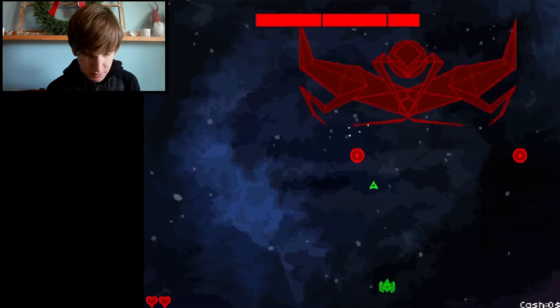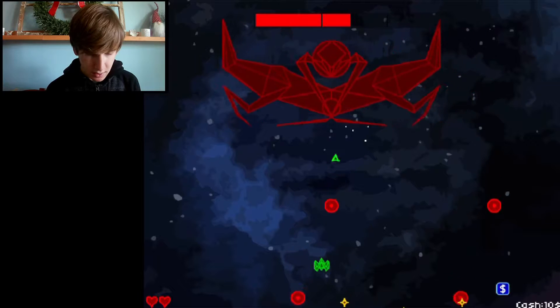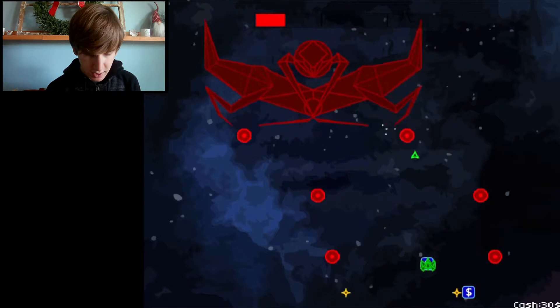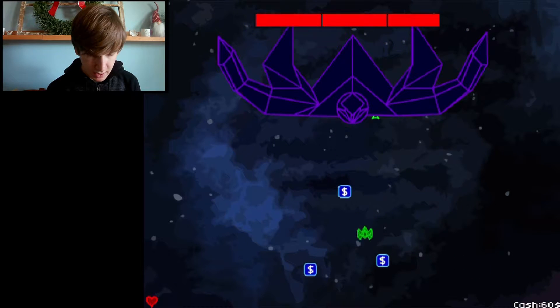You just use the arrow keys to move — you can also use the mouse but I'm just using the arrow keys. As you can see, there's kind of a pattern that the boss drops things in and you have to try and avoid them. I've already been hit twice so I'm all out of lives, but I took it down and you see I get money and an extra life.